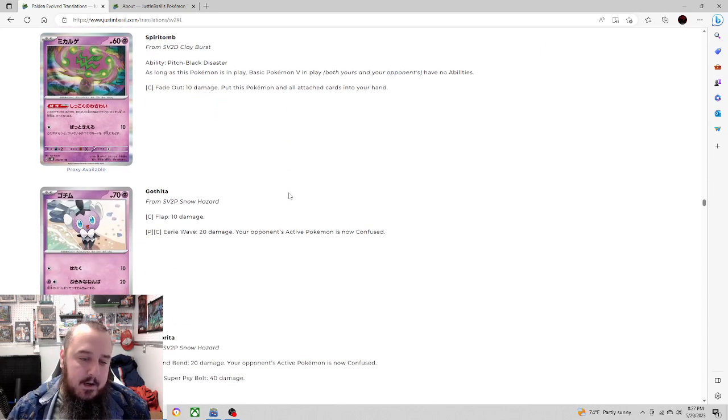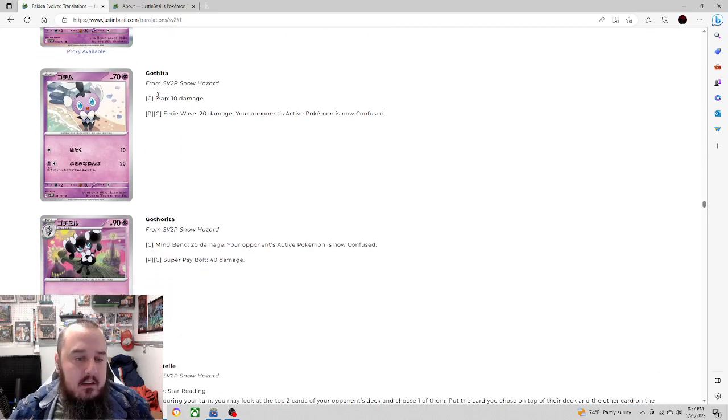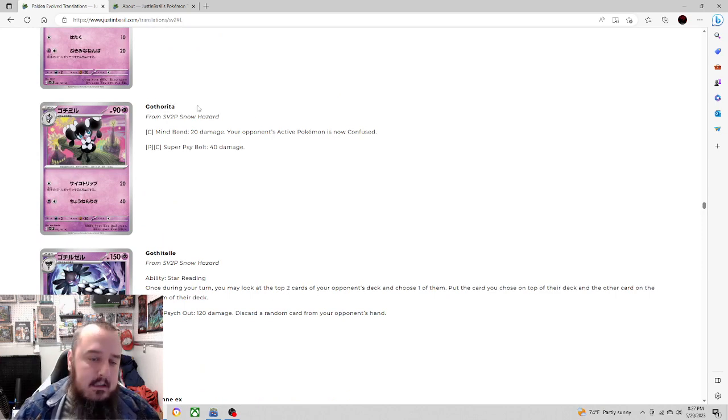Next up we have Gothita with a single energy Flap attack for 10 damage, and two energy Eerie Wave for 20 damage — your opponent's active Pokémon is now confused. Confusion is pretty good here; it'll help keep pressure going when you have two energy on Gothita and not much else to do. You take an extra turn by confusing them and they either don't attack or flip tails. Gothorita evolves from Gothita with single energy Mind Bend for 20 damage — your opponent's active Pokémon is now confused again. Two energy Super Sidebolt for 40 damage is pretty low.